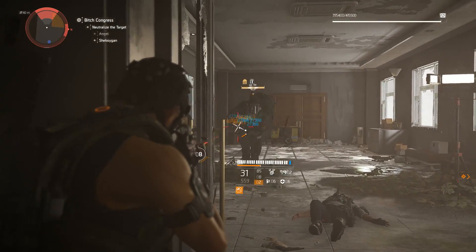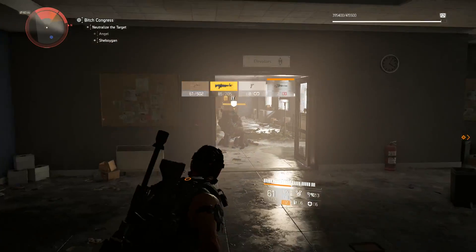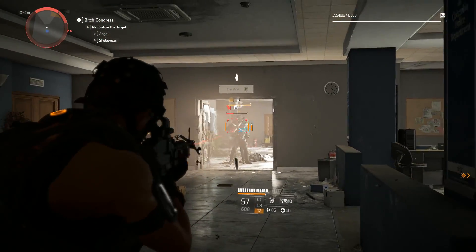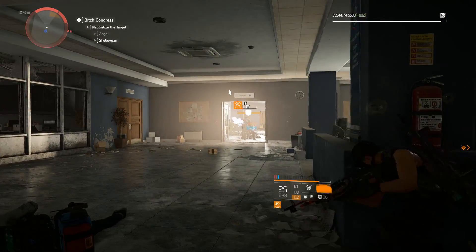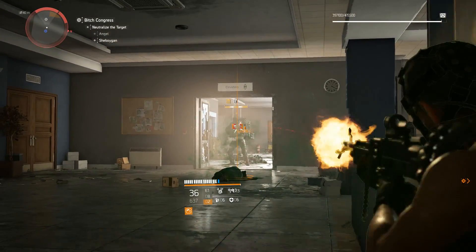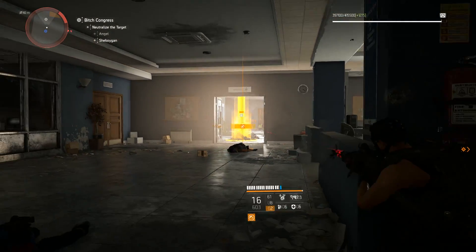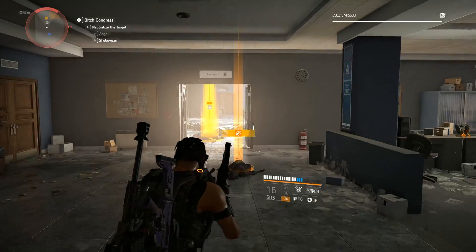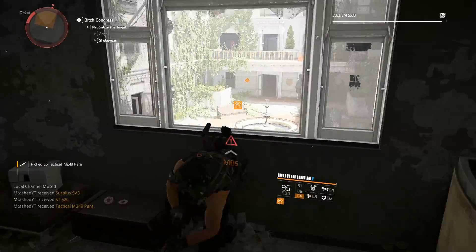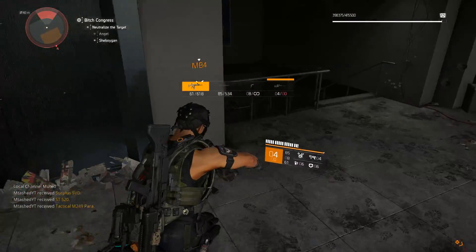Against these big beefy boys, this is going to be one of the best sustained DPS options in the game. Even just shooting an ammo clip — that's a weak point. Anything that breaks off armor-wise is considered a weak point, and so breaking off armor, this LMG just keeps refilling the magazine. It goes up to 30, up to 40, back up to 40 — when you're breaking armor off these guys, the sustained DPS is insane because you never have to reload. You can just keep shooting and melt these big tanky enemies.